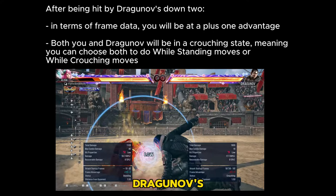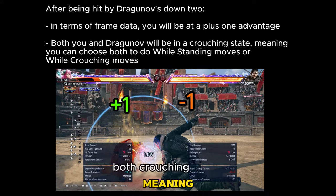After being hit by Dragunov's down 2, in terms of frame data, you will be at a plus 1 advantage. Both you and Dragunov will be in a crouching state, meaning you can choose both to do while standing moves or while crouching moves.